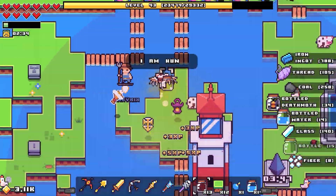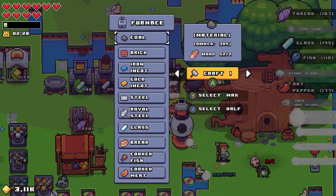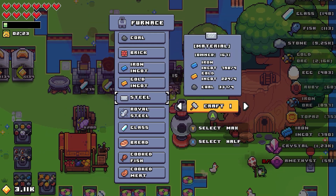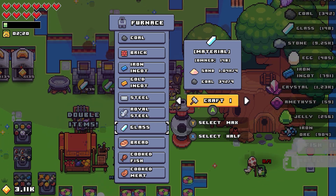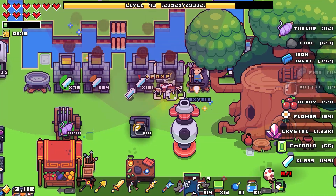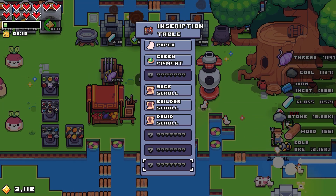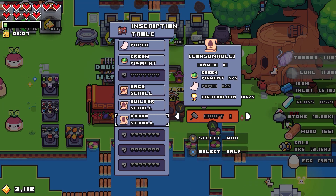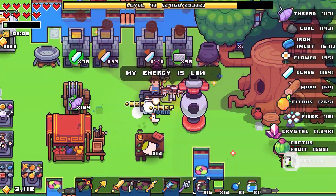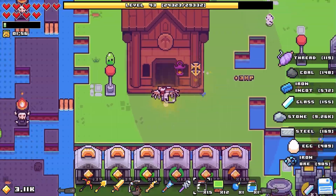I keep grabbing water by accident — I'm too close to the shore. We have a lot of everything. I'm gonna get a pile of steel going — I think that's the best bet. We don't even know if there's another thing down below. I'm gonna craft some paper, why not. Then I'll look over here at the library and see what we have in the way of potions, because we've done a lot now.